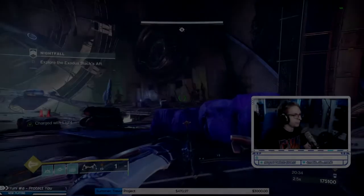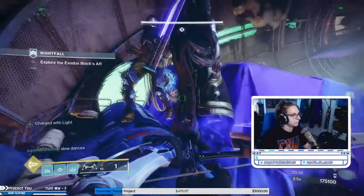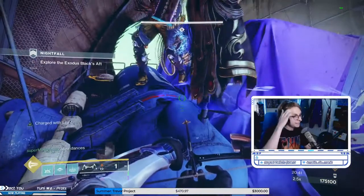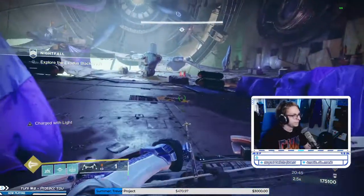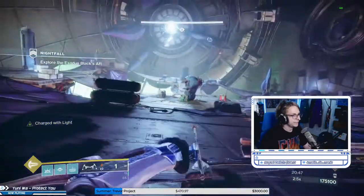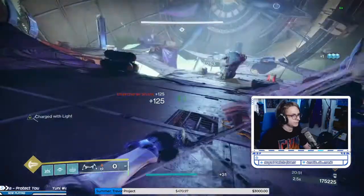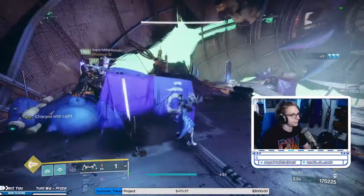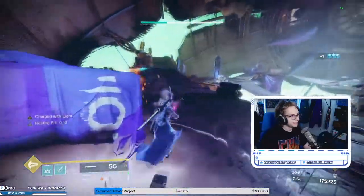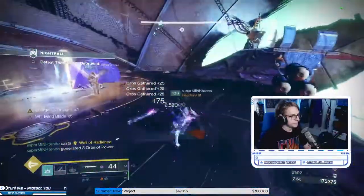In the streamed run, the team discusses Barrier Servitors — it used to be one, they made it two. They come from the right and can be stasised so they can be melted quickly. The boss comes to the team right away, spawning on the left. He's sworded and teleports away, and then comes right back.